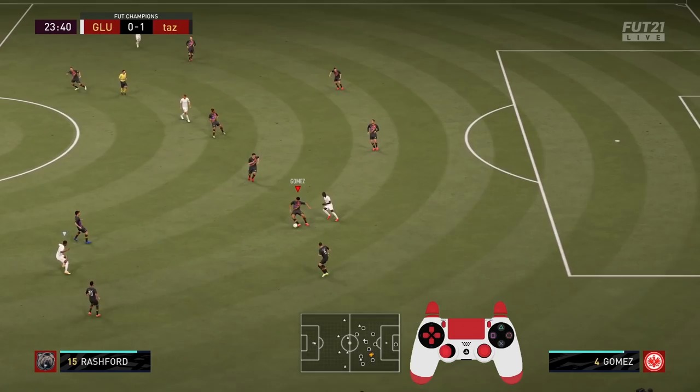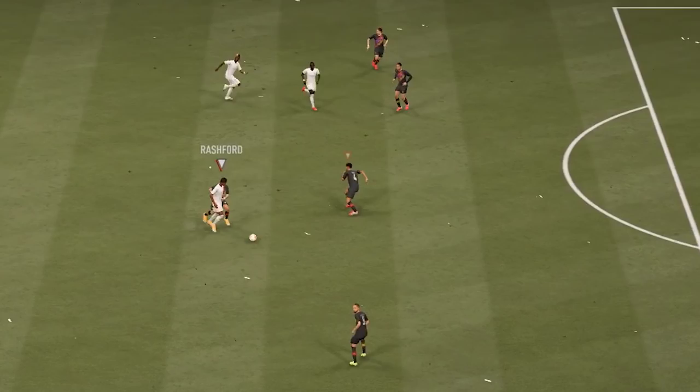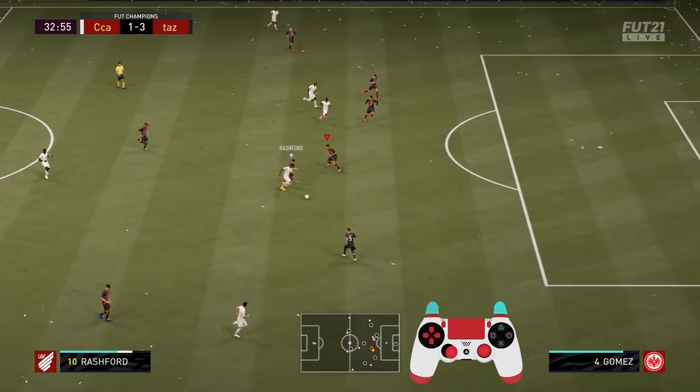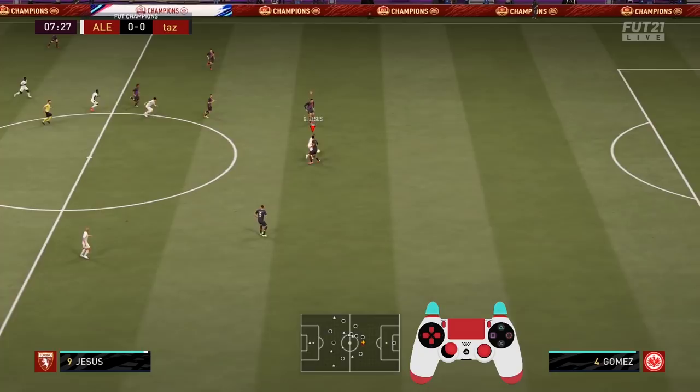The next tip might be the most important of all of them, because it's not as intuitive and deals in particular with a characteristic of FIFA 21. I'm referring to the behavior of AI defenders. In some situations they are completely headless in the way they position themselves, and this can totally screw you over when you rely on them too much. This is due to the efforts of EA to make AI defending not as strong. So how can we counter this? Once again we try to anticipate what is about to happen and be one step ahead.